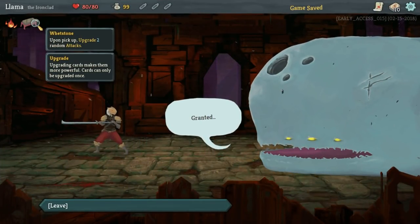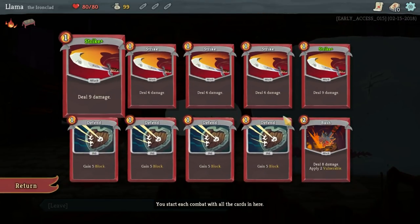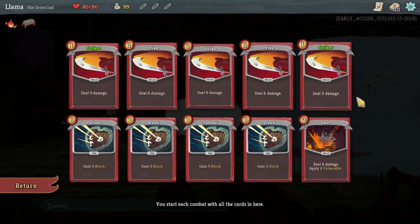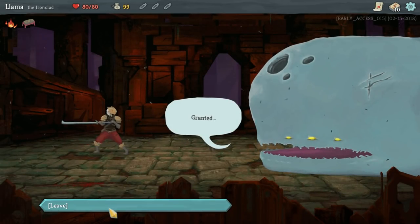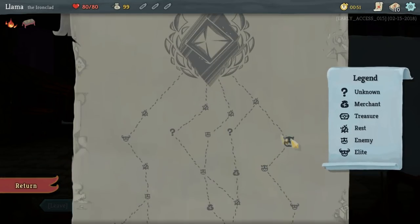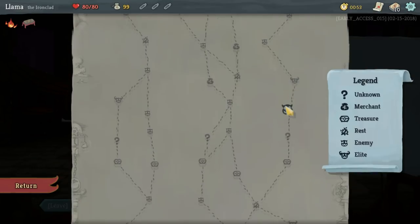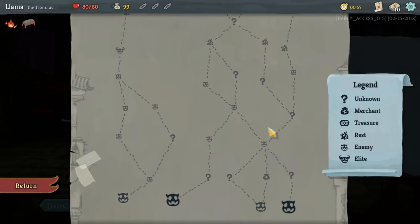Upon pickup, upgrade two random attacks. That's not the greatest because we don't really have great attacks, but I guess it makes two of our strikes better. These are some cards we'll actually want to try to remove from the deck because they're very basic. We get a bunch more as we go. This is kind of the map of the first act. There are three acts, I believe. I've gotten on to the third act multiple times, but just never can get through it.